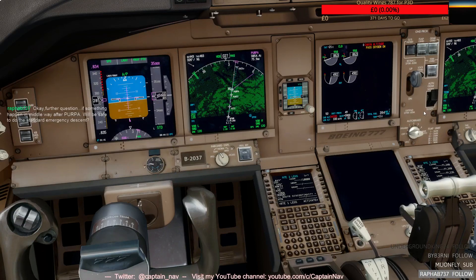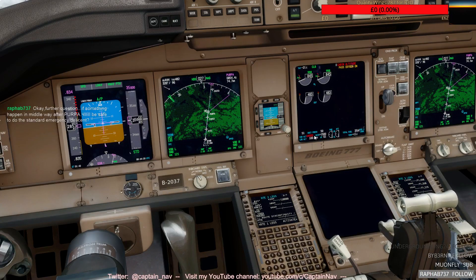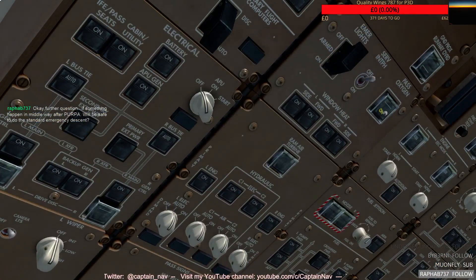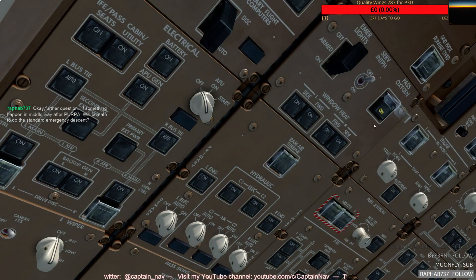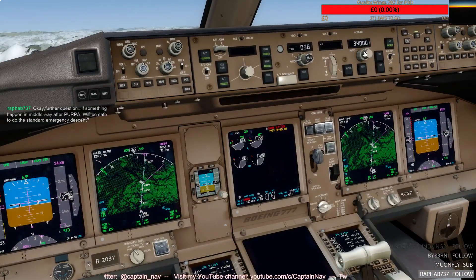Can you hear me? Yeah, we can hear each other - that's good. Check the cabin altitude and the rate. Yeah, it's climbing like we are at cruising level. Okay, that's not going to help. We'll go to the oxygen. Okay, that's on. Call for emergency descent.